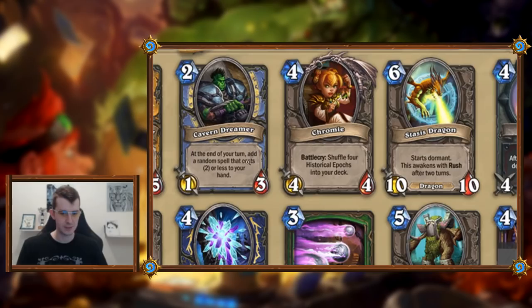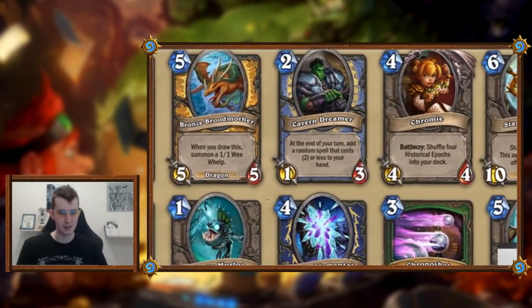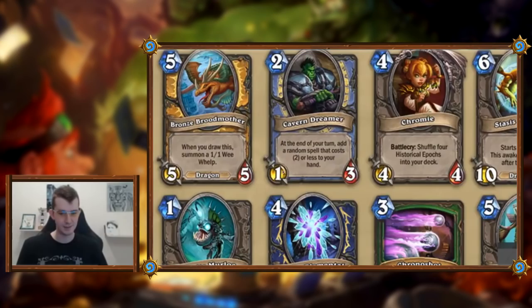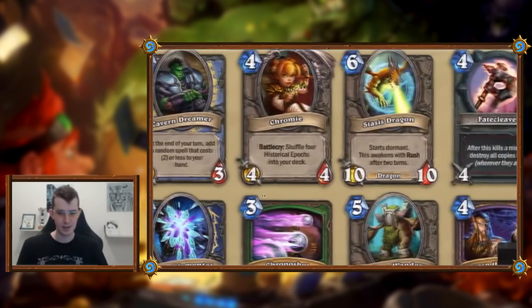Cavern Dreamer, Mage minion: at the end of your turn, add a random spell that costs two or less to your hand. It's understated but you play it and you're guaranteed a spell every turn. You can get Unstable Evolution with this! If they don't kill it you keep getting spells. I can see value Mage becoming a thing — just draft this, pick Flamestrike, Meteor, Blizzard, and let the value engine work.